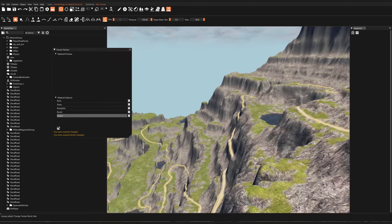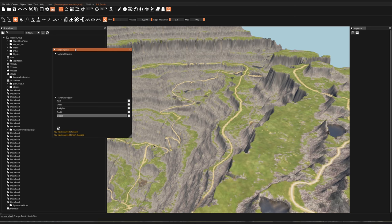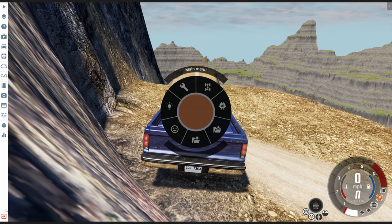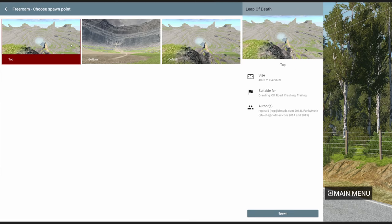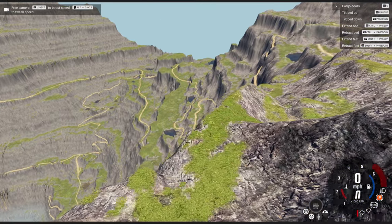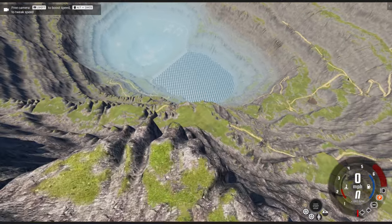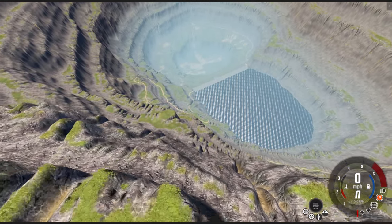Everything is fixed up and it looks great now. To save your changes, first save the terrain painter stuff — select it and do Ctrl+S. The text on the bottom disappeared, which means the save worked. Then go and save the level as well. We exit out and reload the level, and when we load it up it looks exactly like it should. If you follow the steps as shown you should have a fully functional leap of death, and you can use the same process on other maps too.